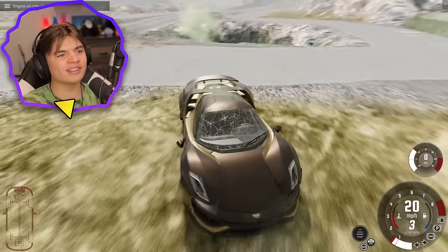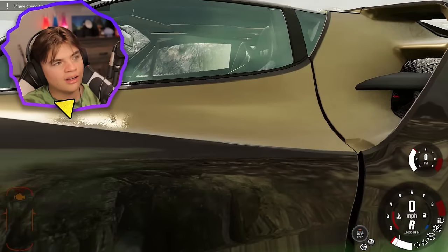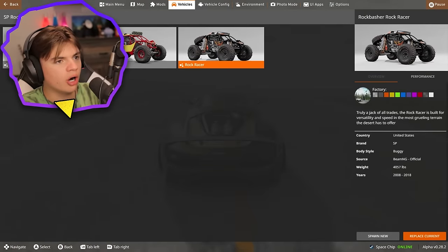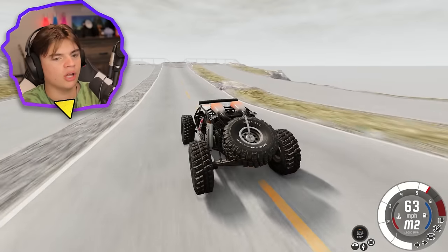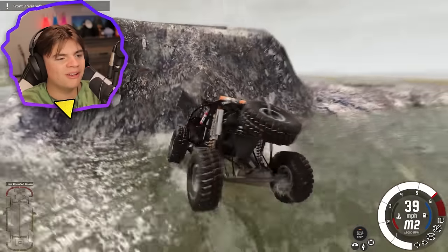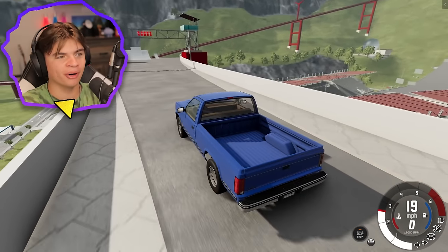There's some green goo over here — you float in it. Now we're trying the moon car, the closest thing to a moon car. This is still Jupiter gravity. I think maybe the suspension will launch us up high enough to get over it — nope, it doesn't work.